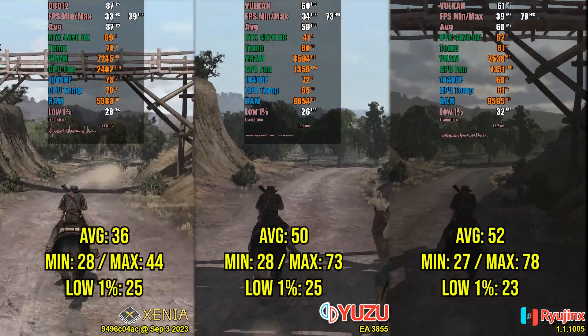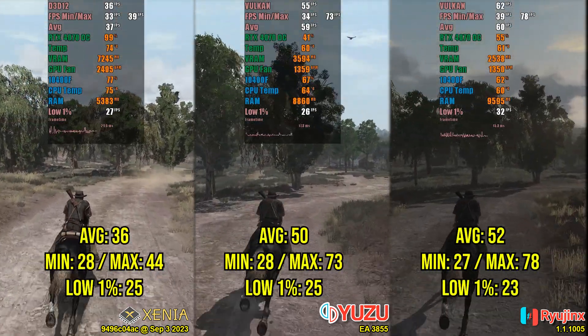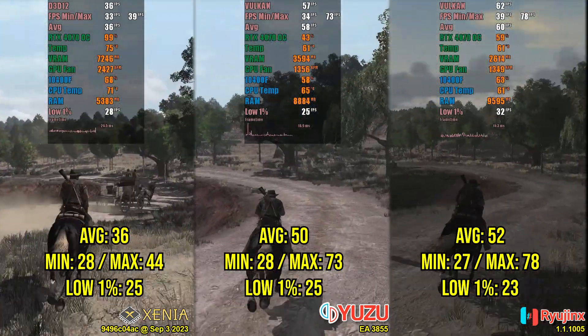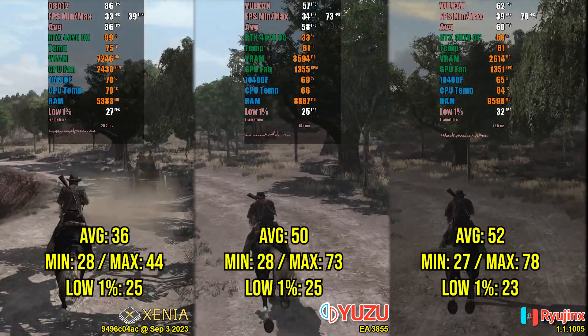Overall, Nintendo Switch emulators are a better choice for those who want to play in 4K. However, at 720p and 1080p, Xenia still offers better performance, especially if you have a powerful GPU.